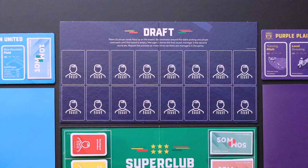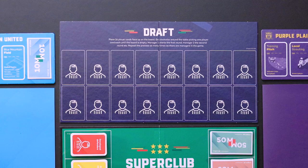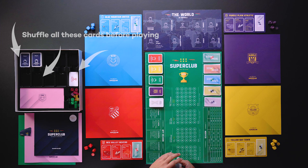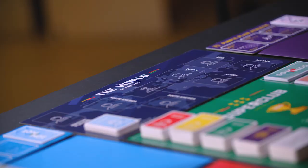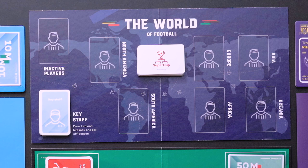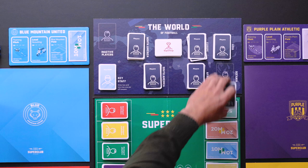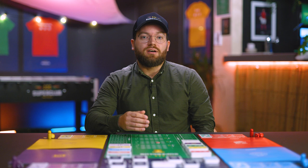Once you've completed the draft, you flip the draft board to reveal the world of football. And only now do you place the remaining cards on the table: the key staff cards, the Super Cup cards, and all the remaining player cards, about equally distributed across the six continents in the world of Super Club. After you've completed the draft, you're ready to start playing.